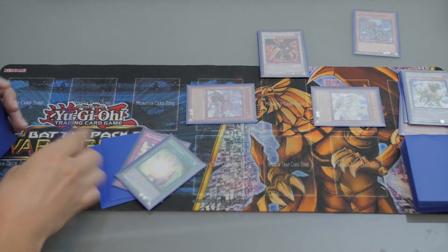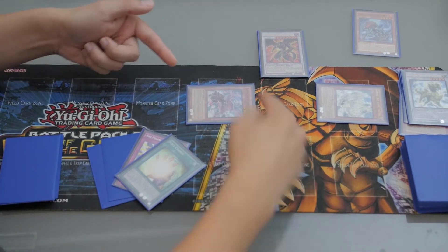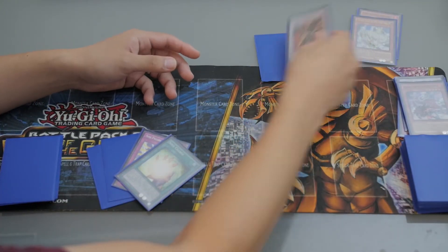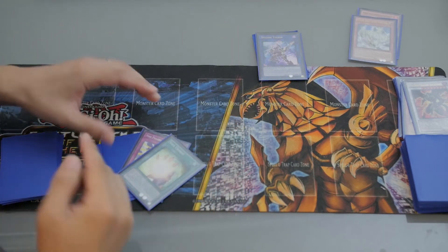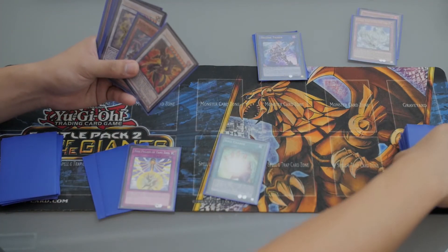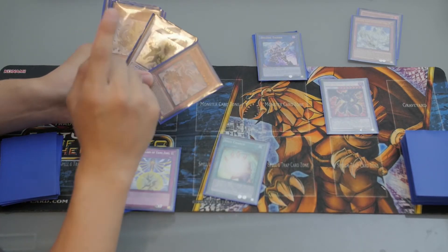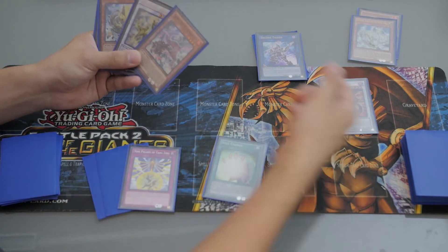I just activated the effect of Hot Red Dragon Arc Fiend, and now you have 3 monsters — so it's time to Link Summon. By the way, this Chi-Wen is going to be banished. Special Summon Decode Talker from your extra deck. Then you can activate Soul Charge — you lose 5000 life points, but it's okay. Life points are the cheapest cost you can pay in Yu-Gi-Oh! Note: Dunlong can only be Special Summoned once per turn, so you cannot Special Summon Dunlong via Soul Charge.